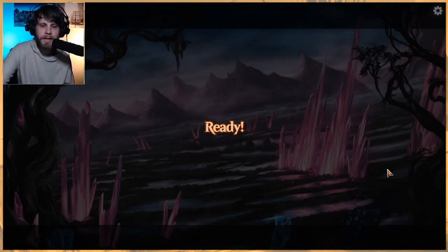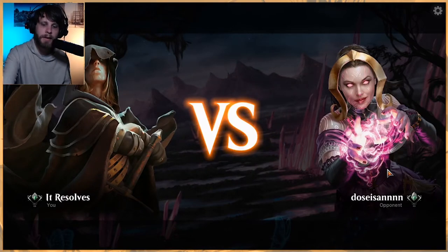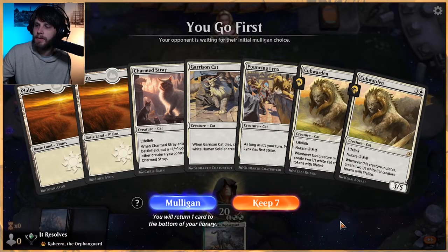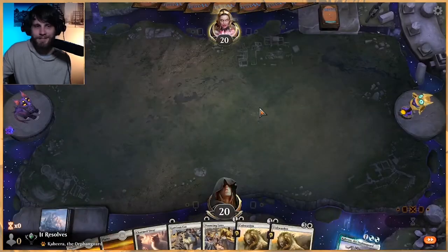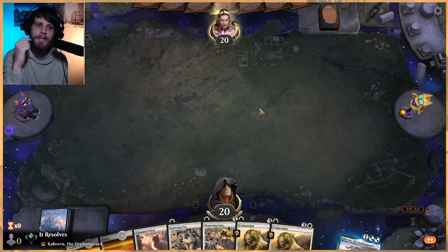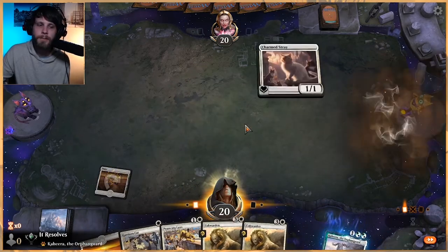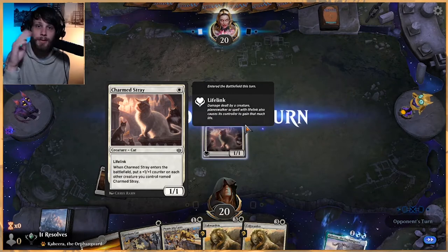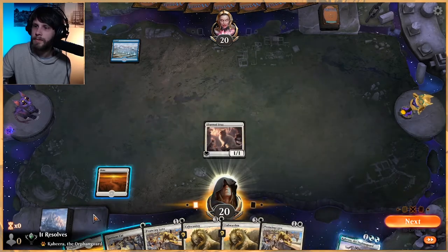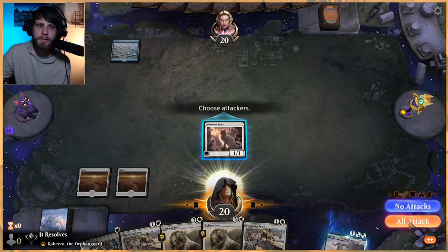Really quickly — if you're interested in picking up these islands, they are available right now in our online store. We finally created an online store and we're excited about it. You can go to itresolvesmtg.com to pick those up — we would really appreciate the support. We do have quite a lot more coming — in fact, the whole cycle of basic lands will be available hopefully within the week. They're on their way, so if you're excited about that, stay tuned. They will be there very soon.